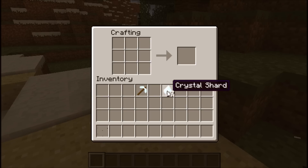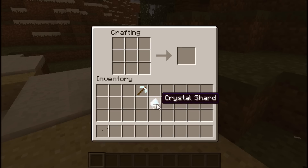Basically what you do is you find crystal ore, which gives you crystal shards, which you can make into a crystal pickaxe with two sticks and the shards, just like you make all pickaxes.